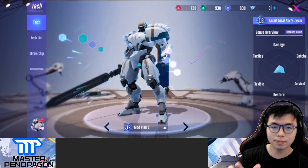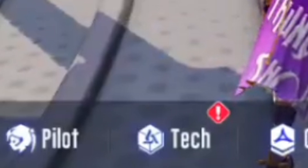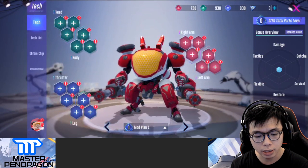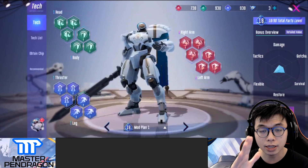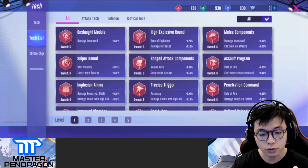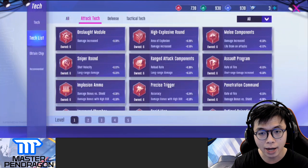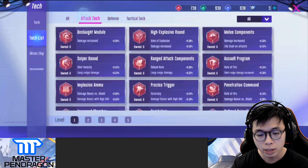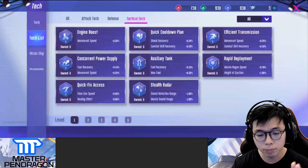The next big thing to talk about is the tech system. If you look at the tab below, the third column is actually the tech. Let's go down to the tech list first. Over here you have the All panel, the Attack tag panel, the Defense panel, and the Tactical panel. Attack tags are red, defense are green, and tactical are blue.